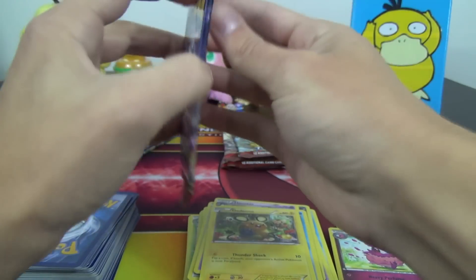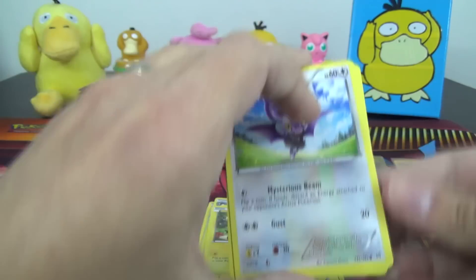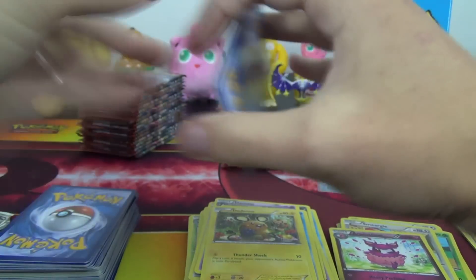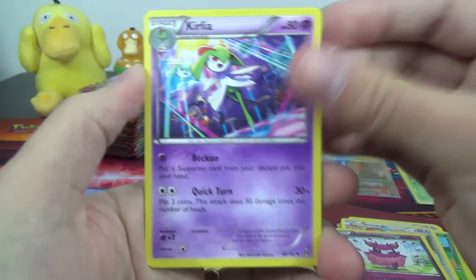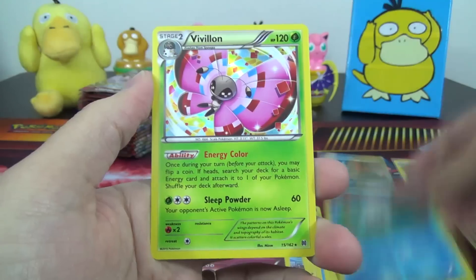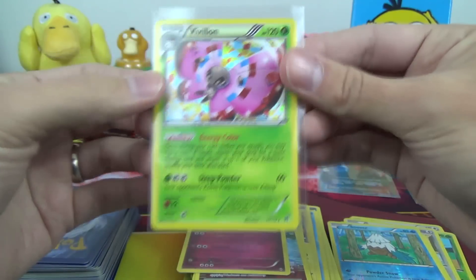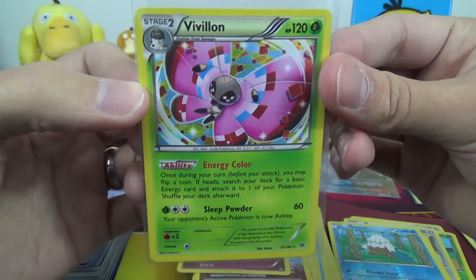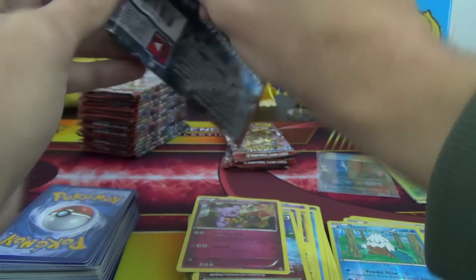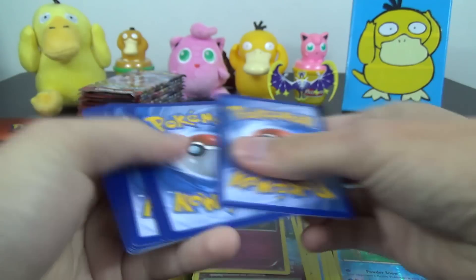We still don't have any EXs. We got the Full Art — the Full Art Trainer — which, nothing against Full Art Trainers, but we want some EXs too. Curlia, Parallel City, Greninja, Snover Reverse, and a Vivillon. Another hollow rare, which basically takes the spot of what could have been an EX. That left side of the box is going to be packing — I just know it.